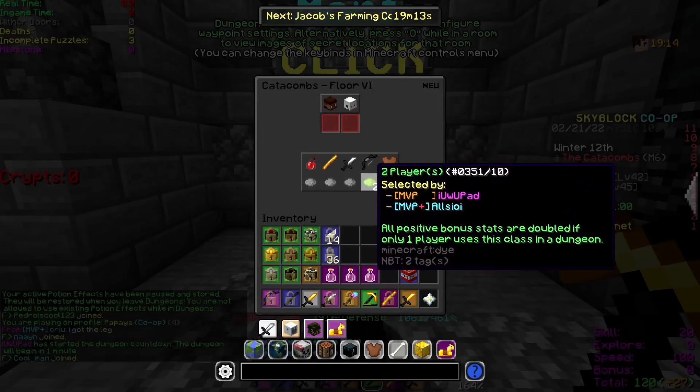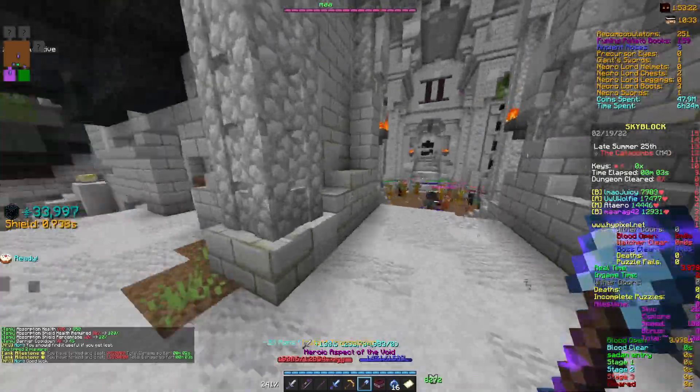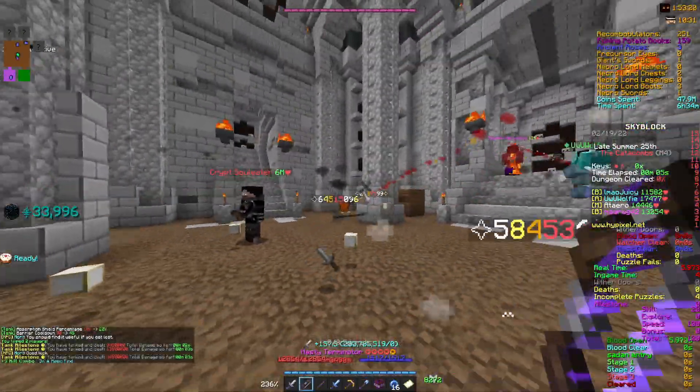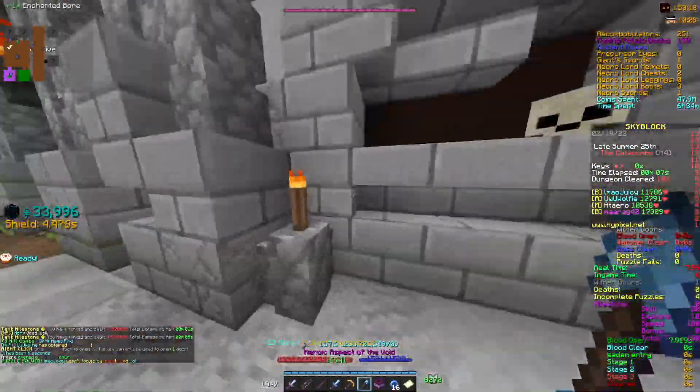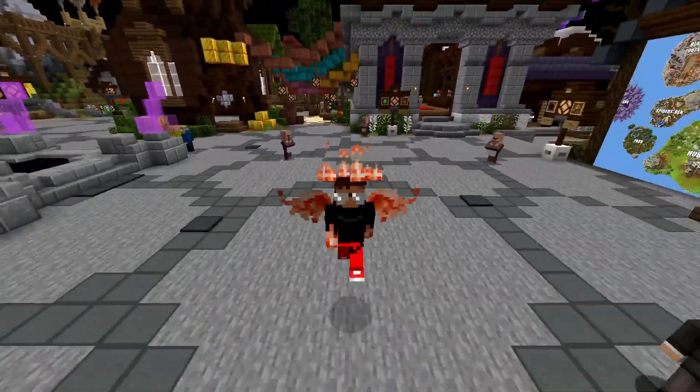Tip number nine and the final tip: dupe archer. Archer is one of the best classes in the entire game. The only flaw is that there can only be one archer, or the DPS is significantly lowered. There's no point having two archers instead of one since the class damage buff would suffer, so never ever run dupe archer.